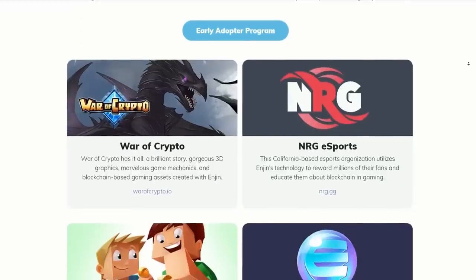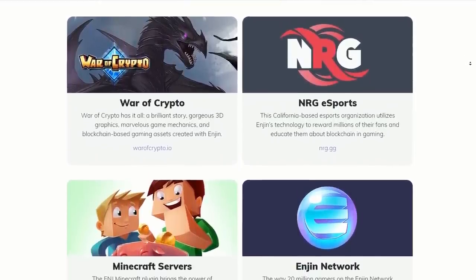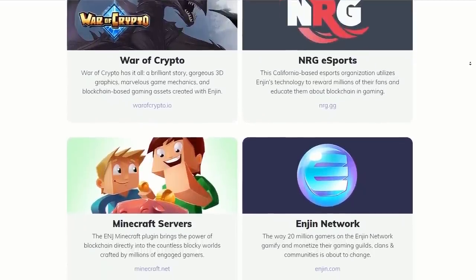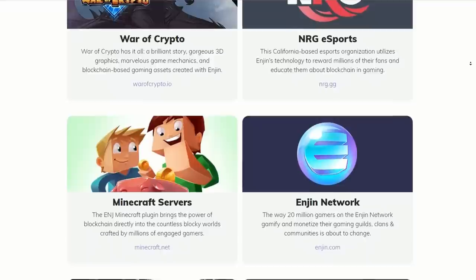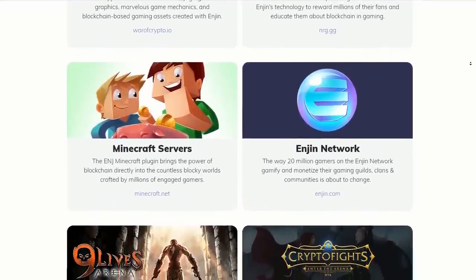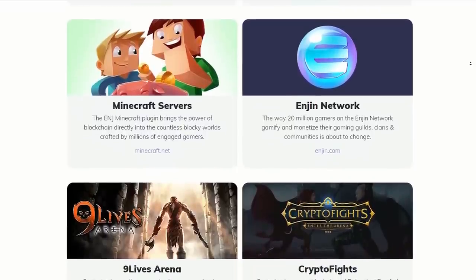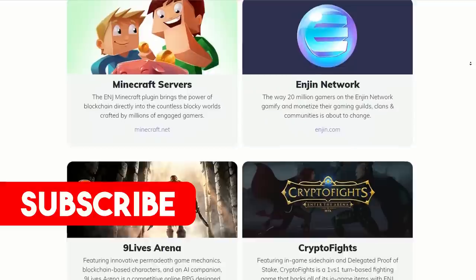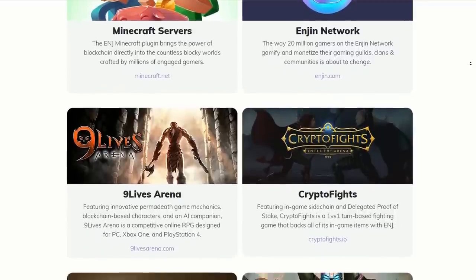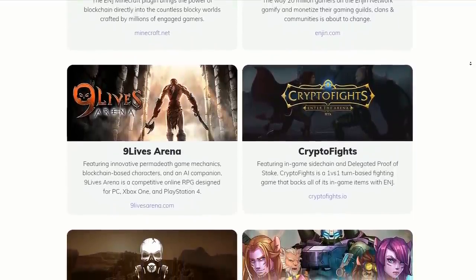There are plenty of ways to earn crypto playing crypto games online. Even if you don't have any crypto to get started, you can use games like Steam Monsters that enable you to purchase with PayPal. Once you've played the game and sold a few cards, you can convert that crypto to anything else you like. Please like and subscribe, and if you want to learn more about these crypto games let me know in the comments below and I'll be sure to do another video. Until next time, bye for now.